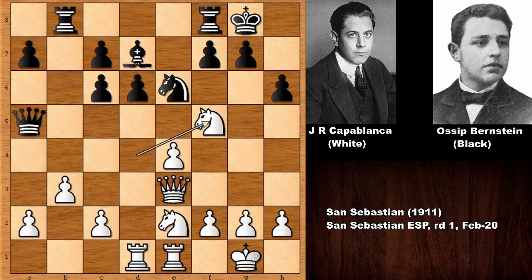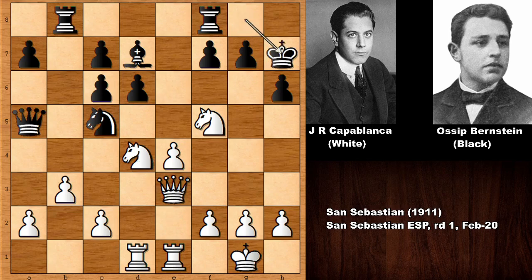Capablanca plays knight to f5 and his knight is looking very dangerous. We have knight to c5. In this position, kicking the knight somewhere else is not easy — if you push the pawn, simply capturing the pawn with check. So knight to c5, and maybe attacking the knight with the bishop, then damaging the pawn structure on the f-file. White supports the knight with the knight, and king to h7.